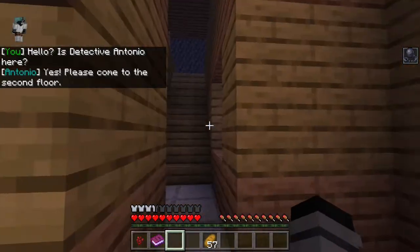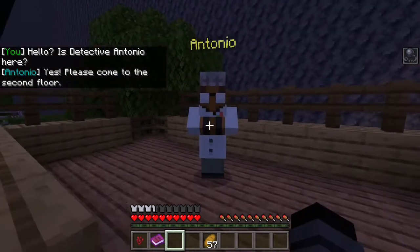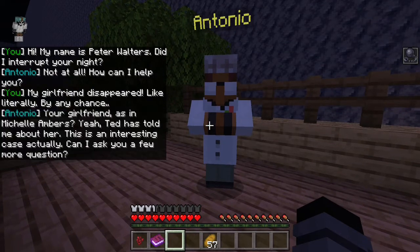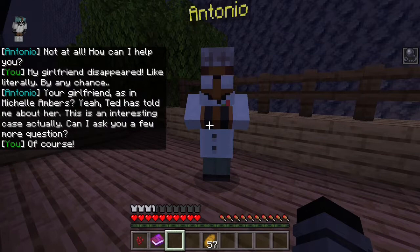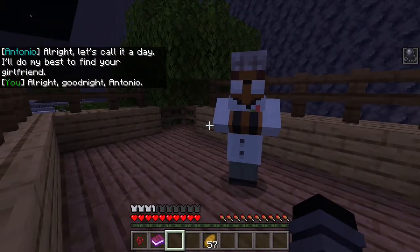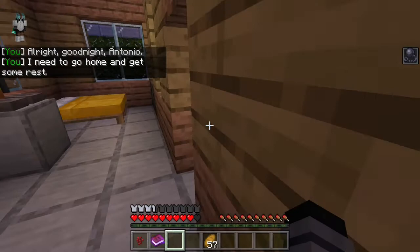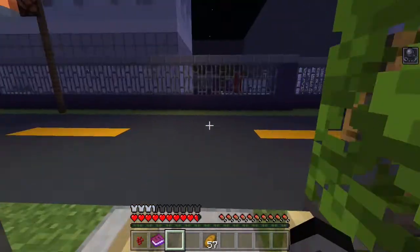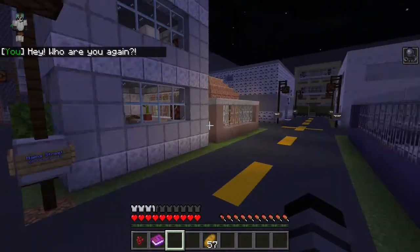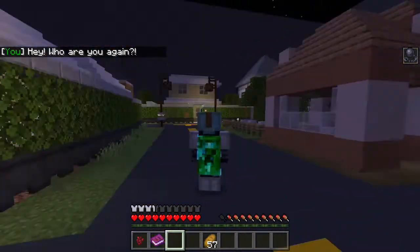Hey guys, I'm now at Detective Antonio's house — he's the detective that can help us. Officer Antonio, how can I help you? My girlfriend just disappeared. By any chance, your girlfriend — yeah, he knows everything. Twenty minutes later — good night, I need to go home and get some rest. That's what I need. Okay guys, Officer Antonio — oh my god, okay okay.